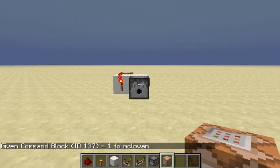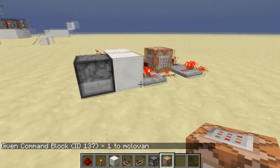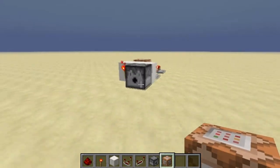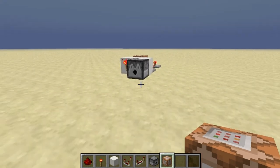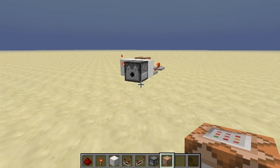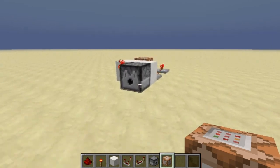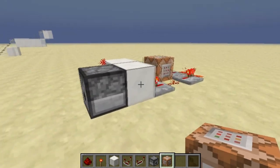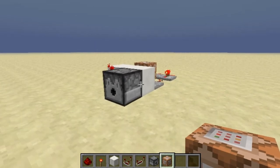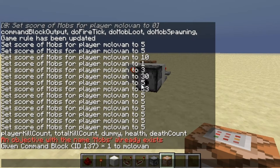This is really useful for things like spawning mobs, specifying a number of mobs, or giving a certain number of items with command blocks. It's actually working with commands — as you can see I have this command already copy-pasted. 'Mobs' is the name of my scoreboard, which I'll explain a bit later.